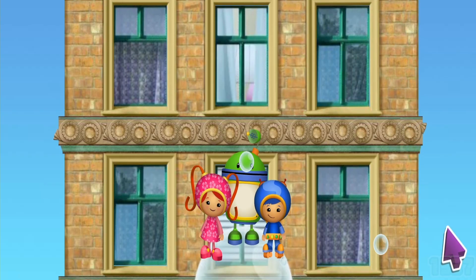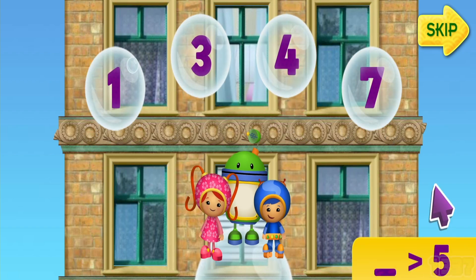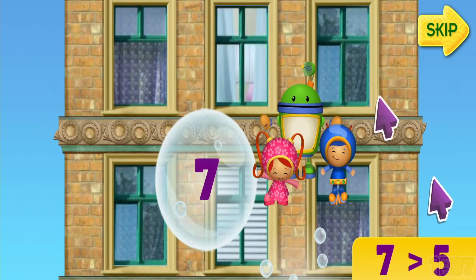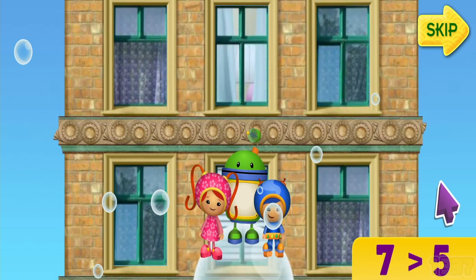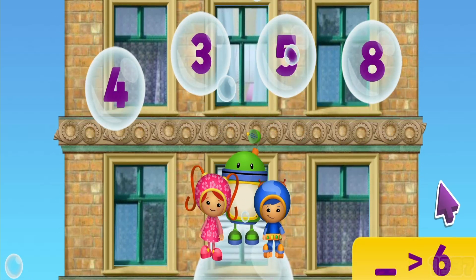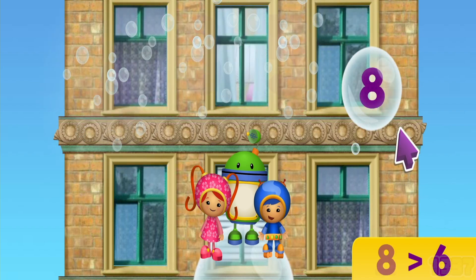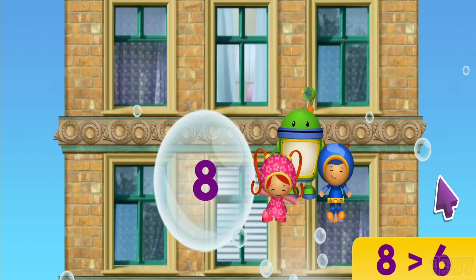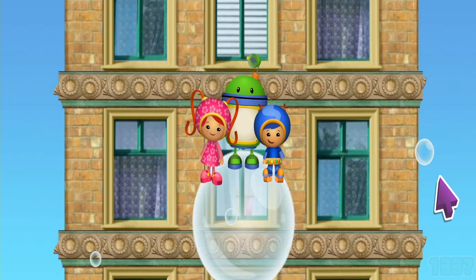Listen to the number, then click on the bubble with a number that is more than that number. Like this. This sign means more than. Let's find a number that's more than 5. Let's start! Look for the number that's more than 6. Nice one! 8 is more than 6. Here we go!